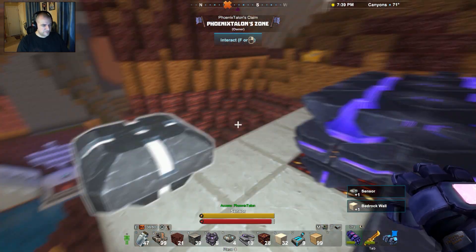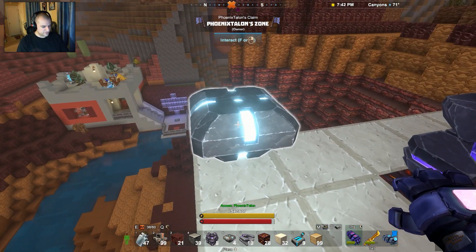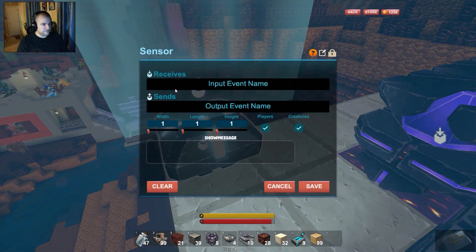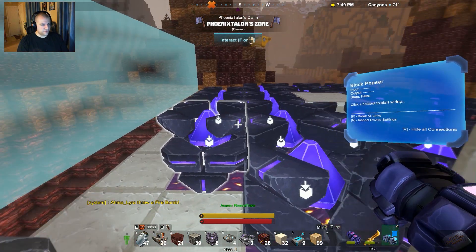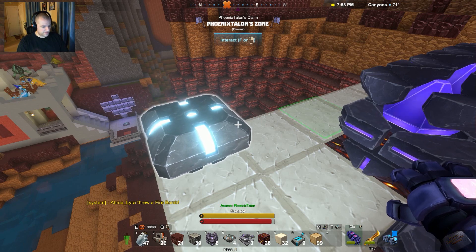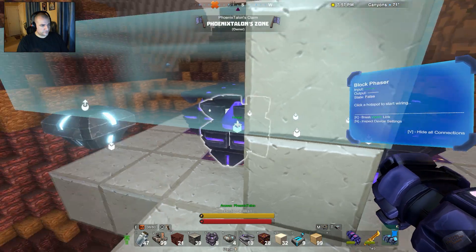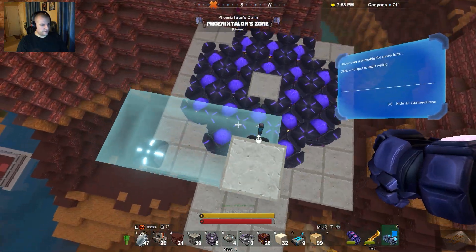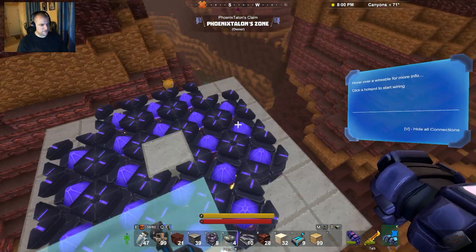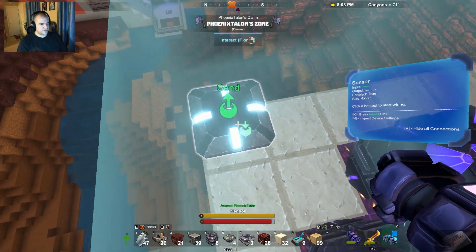The sensor is going to measure above it and around it, so let's make sure we're actually in the right place. We'll do about a two by four, make sure we're turned the right way — which we're not. Let's turn the sensor the right way; it should be one rotation. Now it's facing the right way and it'll sense when we're up on this platform.